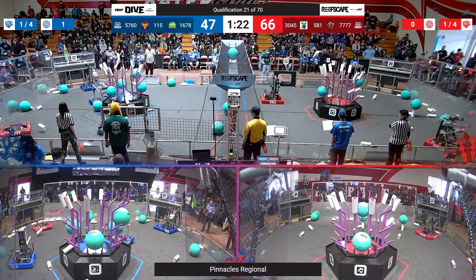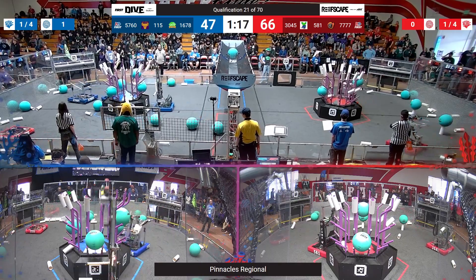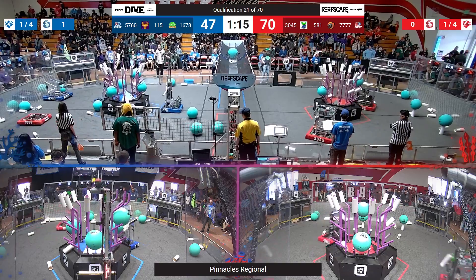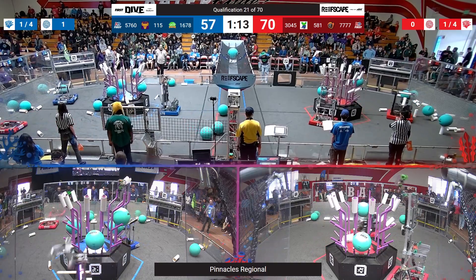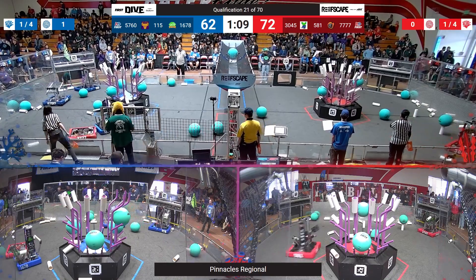With the Blue Alliance, it's all going to come down to whether the Citrus Circuits can work well alongside 115. The Marinators — 57-60 — tried to score on L1, but were kind of boxed out by one of the loose algae against their reef.